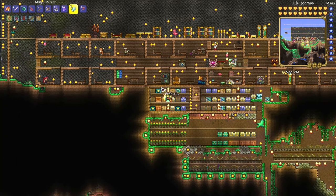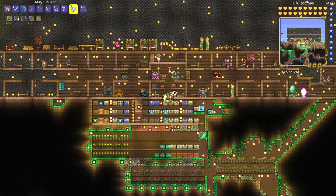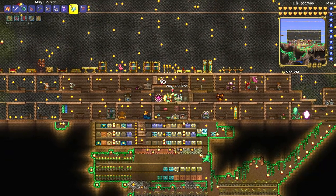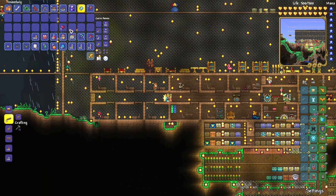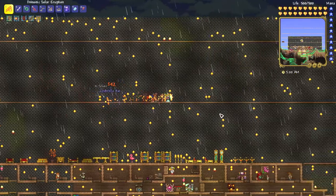If you want to get the umbrella hat, you have to kill umbrella slimes during the rain. Umbrella slimes will only show up when it's raining, and you can tell it's an umbrella slime because it's holding an umbrella above its head.